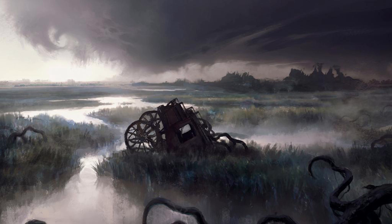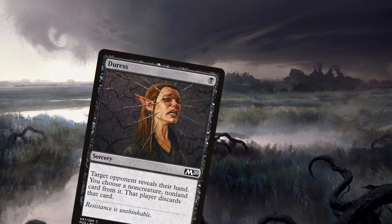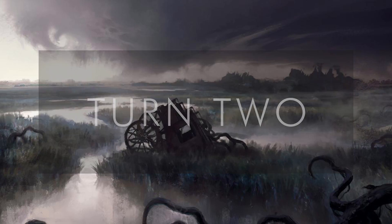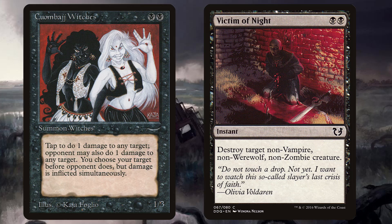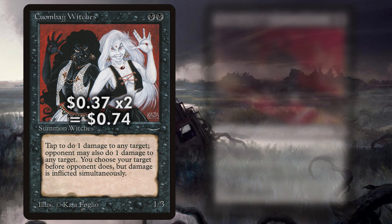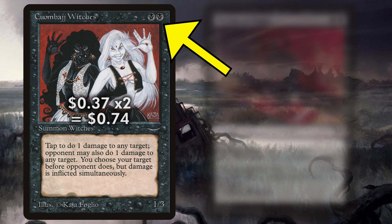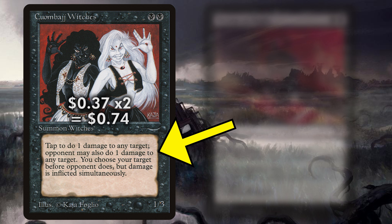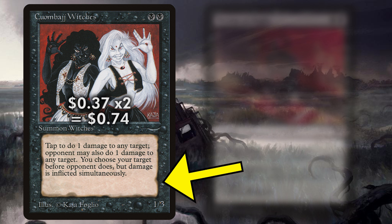Our deck's ideal curve is either a turn one Duress or Defile in hand, and turn two Quagmire Witches or Victim of Night in hand. Hold up the removal to keep the opponent's board clear, or cast Witches to start building devotion for a later game Gary, and use them to pick off creatures with only one toughness, such as when playing against elf decks, or just as a solid blocker given the Witches' decent toughness of three.